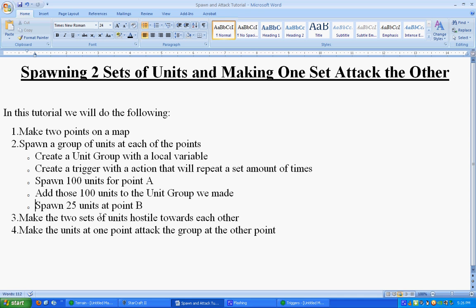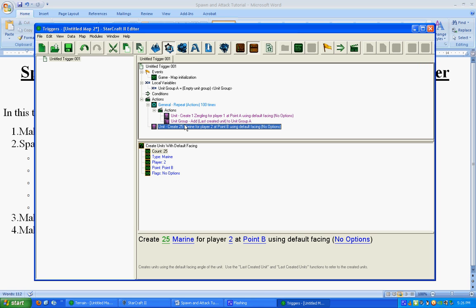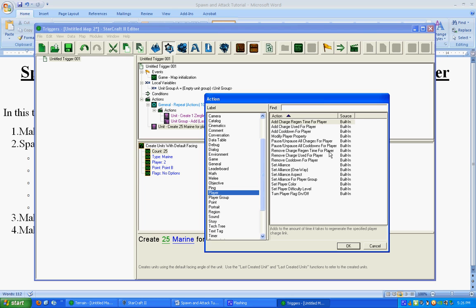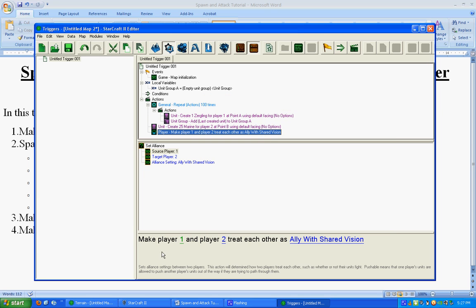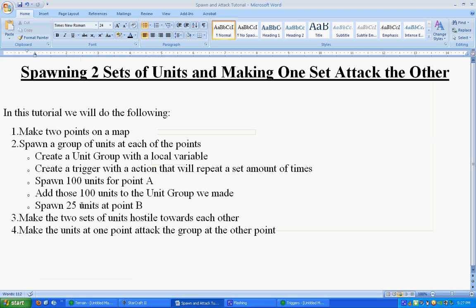Next, we're going to make sure those two groups of units are hostile towards each other — we don't want them running over and finding out they're friends. Click on the last action we made, add a new action, and go down to Player. Since the 100 Zerglings spawned for Player 1 and the 25 Marines for Player 2, select Set Alliances. The only thing incorrect in the default statement is it shows allies with shared vision — we want enemies. So click it, select Enemy, and press OK.